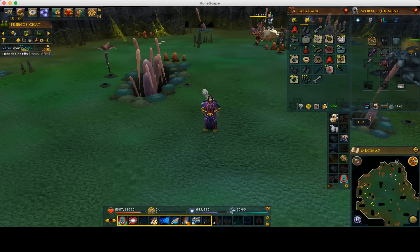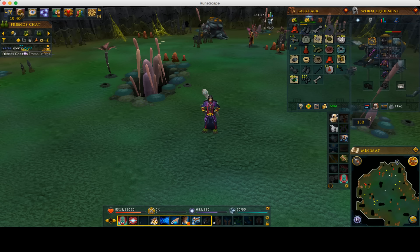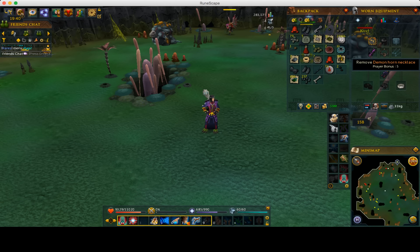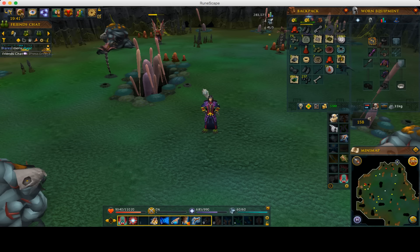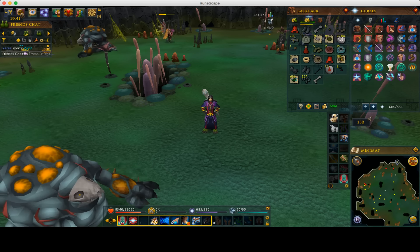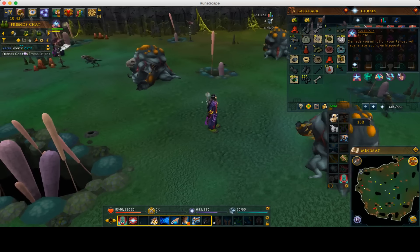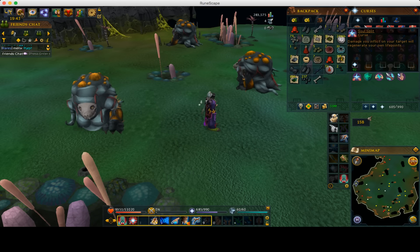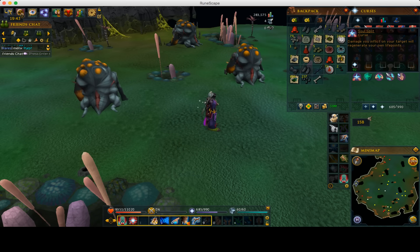If you want the most money per hour you definitely want to wear the best gear, but you don't really need anything in terms of high armor — you just need stuff that does high DPS because you're mostly going to be healing with your prayer. Something extremely helpful to bring here would be the demon horn necklace. I'd highly recommend bringing that because if you combo it with the bone crusher, these drop big bones which will heal up your prayer really fast, allowing you to use soul split the entire time.